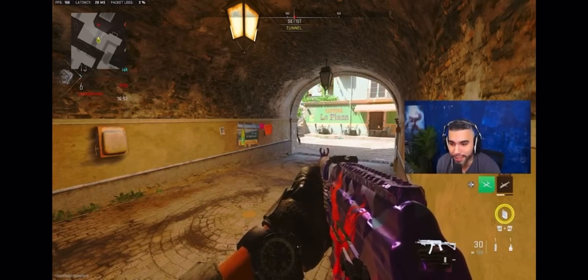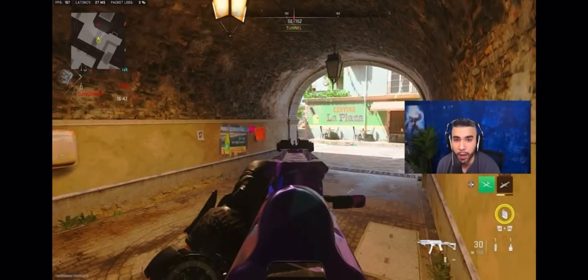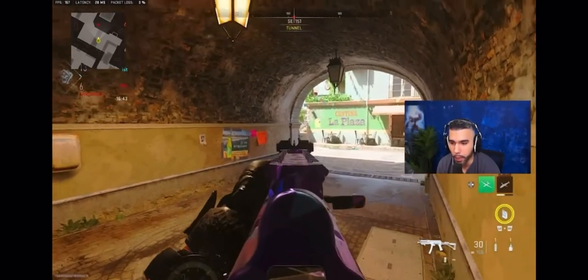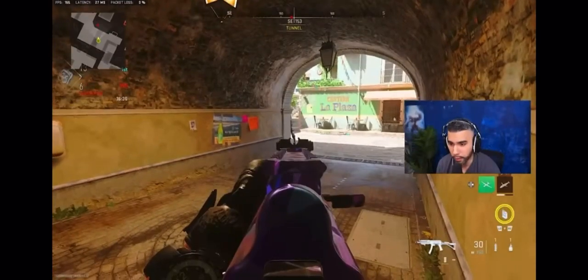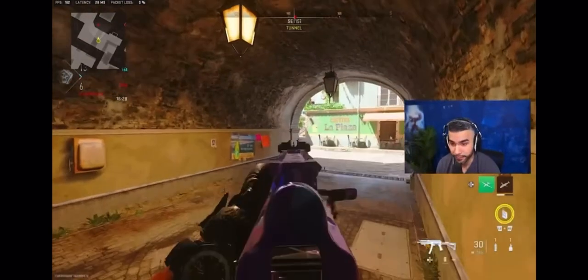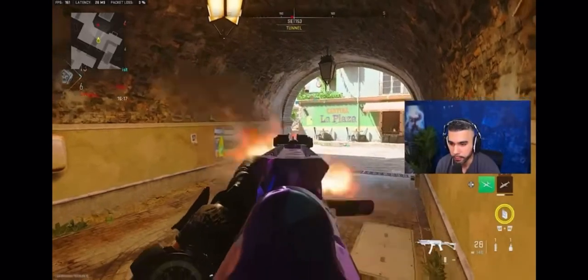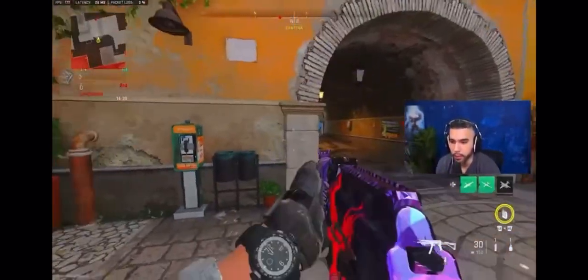Right here is a perfect example. Jay cannot see me right now, but look how much of his body I can actually see. I can see his whole leg, his belt with a grenade, his arm. It's crazy — this is unfair. And I'm going to kill you real quick just to show it. So this is a good example of taking the right angles in certain engagements.